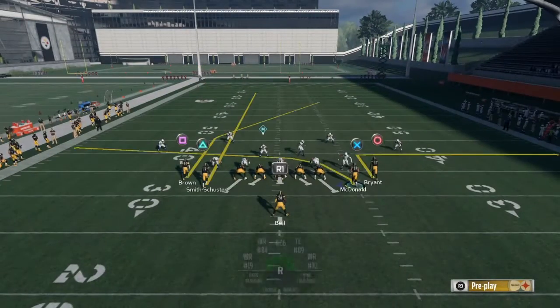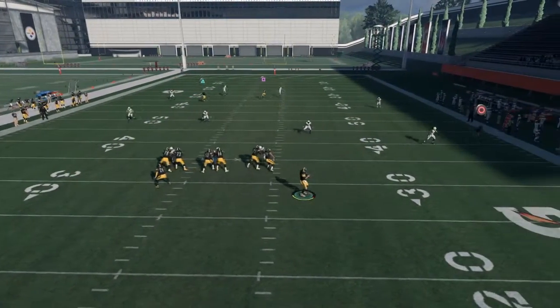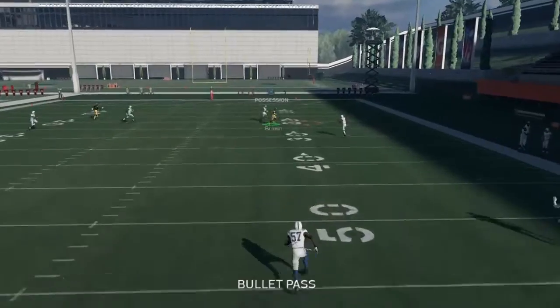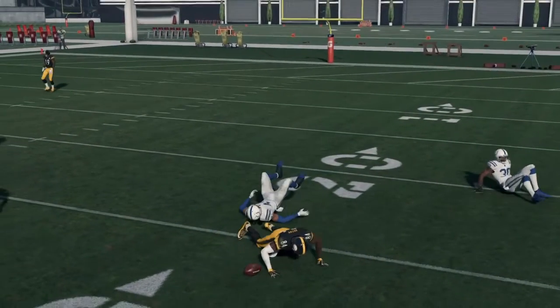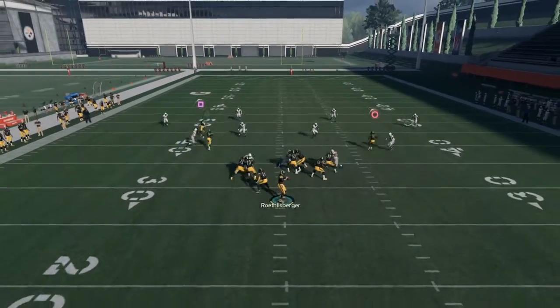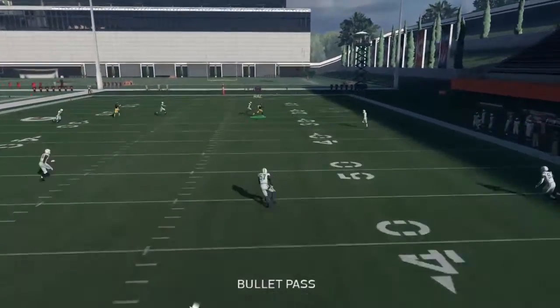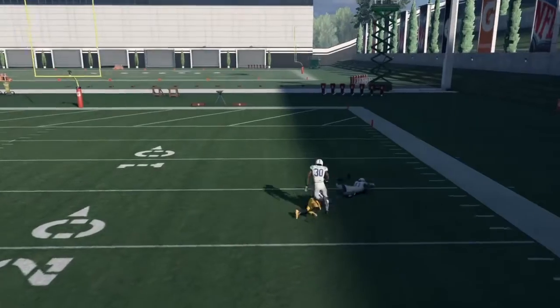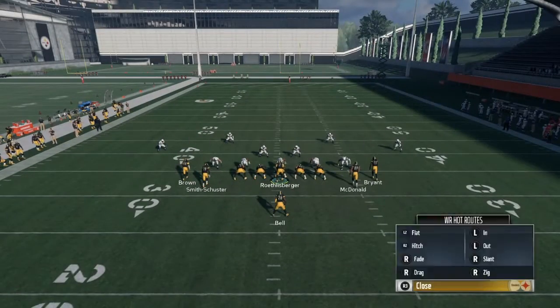We're gonna show y'all again and this time literally show how it works every single time in game. That was an underthrown pass by Big Ben — three plays in a row it's wide open: block, drop, underthrown. I chose the Steelers because Big Ben has good throw power. But finally, I'm showing you how successful this play is in compressed situations.